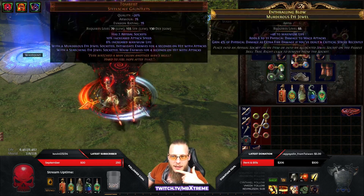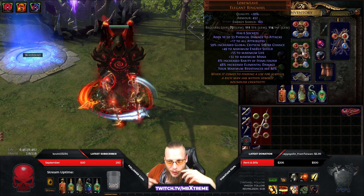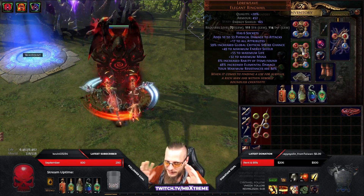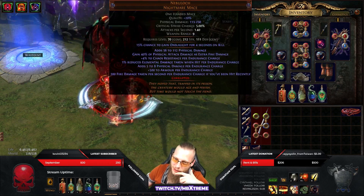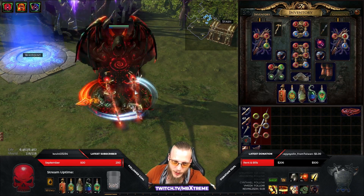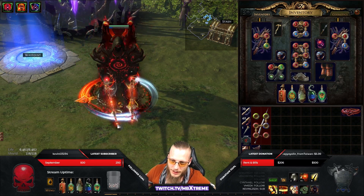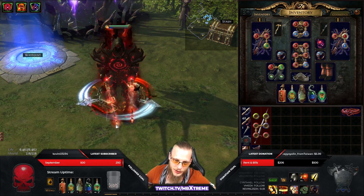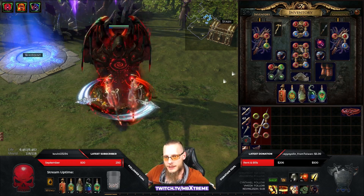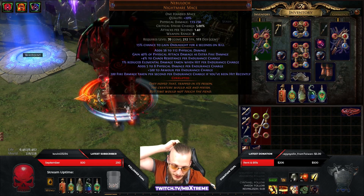Basically with 10 endurance charges, Nebuloch says 2 and 5 damage taken per second per endurance charge, which means with 10 charges it's 2000, and we have two of those so it's 4000. But we have 80% max resistance, so with all the damage mitigation it's about 600 flat damage left that we actually get from Nebuloch. With a massive regen of like two and a half thousand using Watcher's Eye Vitality and stuff, it's really easy to out-sustain — and we have leech on top of that.